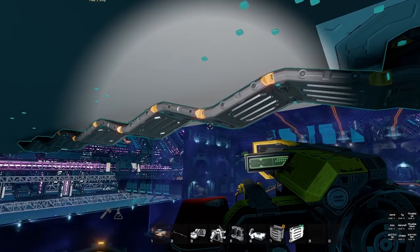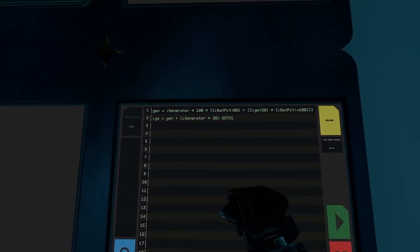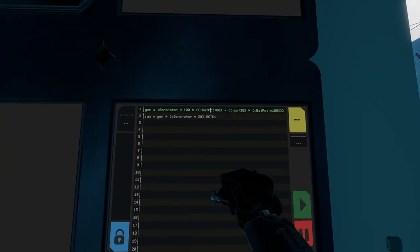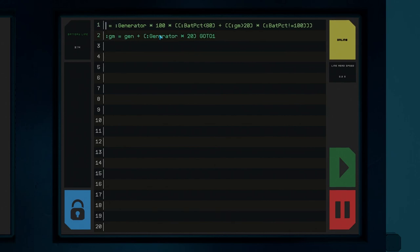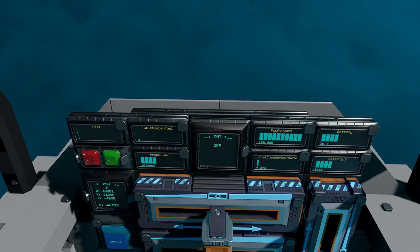That should be enough getting our hands dirty for today — who's ready to write a little YOLO? Our first task is a quick modification to the generator script we wrote last episode. The concept is the same but we're not going to need the generator to always be around 20% anymore. We'll also let the batteries drain to 50% before kicking in the generator instead of 80%. With this modification the generator will completely turn off once the batteries reach 100% and will only start up again once batteries fall below 50%. Also since it's all in one line the generator will update every 0.2 seconds instead of every 0.4 seconds. Take a quick test drive and you'll be amazed at how much quicker the batteries jump back up to 100%.